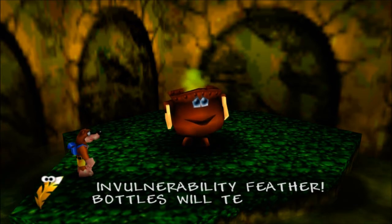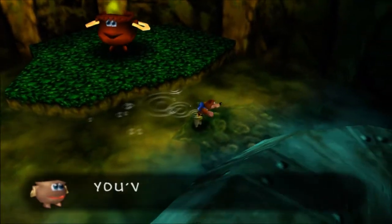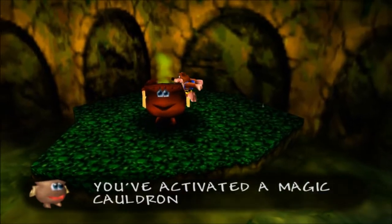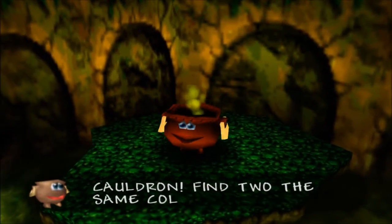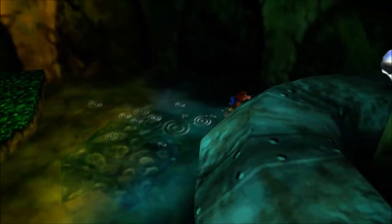I guess I haven't been here because I haven't activated this thing. It's an invulnerability feather — Bottles will tell you more about it. I've activated a magic cauldron. Can't go in this one either, I don't think — it's just gonna spit us back out. Gotta find another one to find the shortcut.